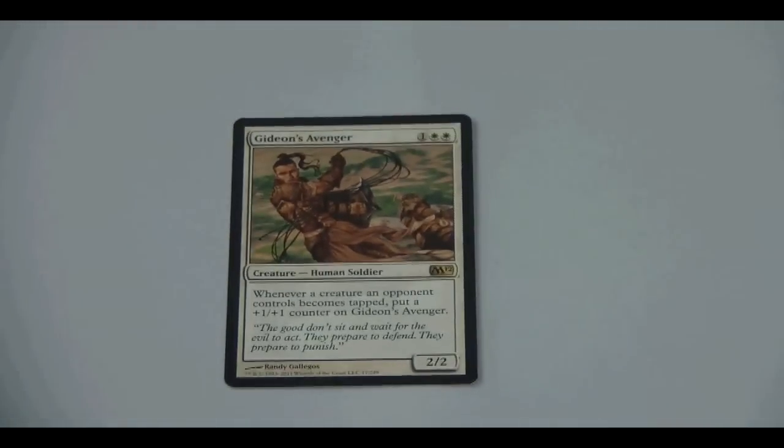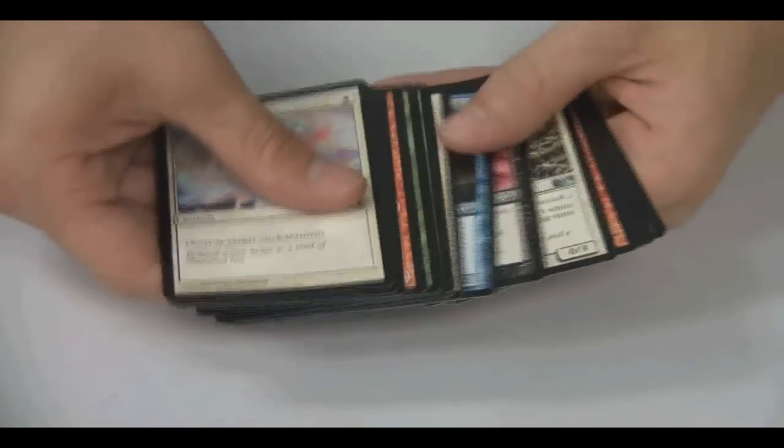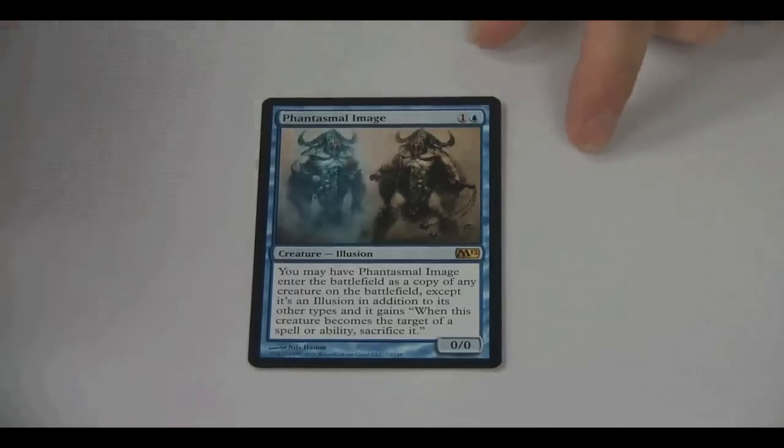A new card: Gideon's Avenger. Whenever a creature an opponent controls becomes tapped, it gets a plus one, plus one counter, so he can get big pretty fast. There's that Phantasmal Image. I haven't got any Swiftfoot Boots yet, kind of surprising. That's the new Lightning Greaves but a little bit better in some ways, though it costs one to equip instead of free.